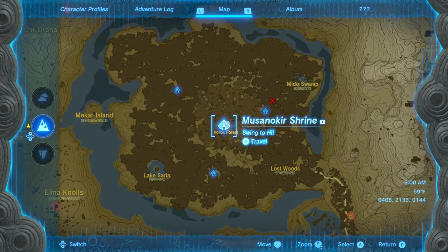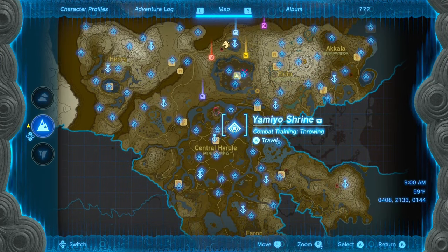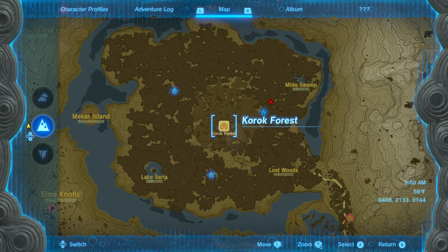The first shrine we're doing is the Musa no Kir Shrine, which is going to be in the northern part of the map, right in the middle, smack dab on top of the Korok Forest.